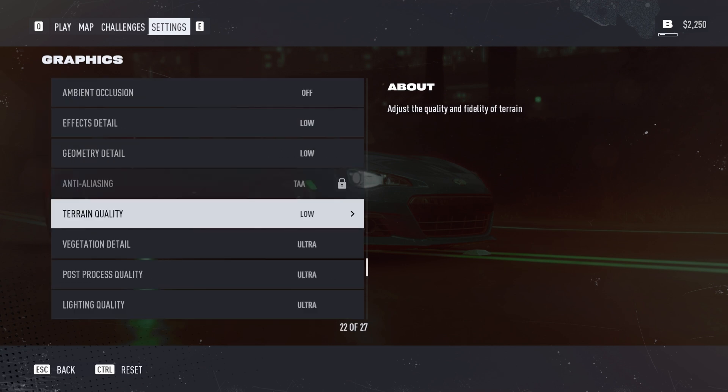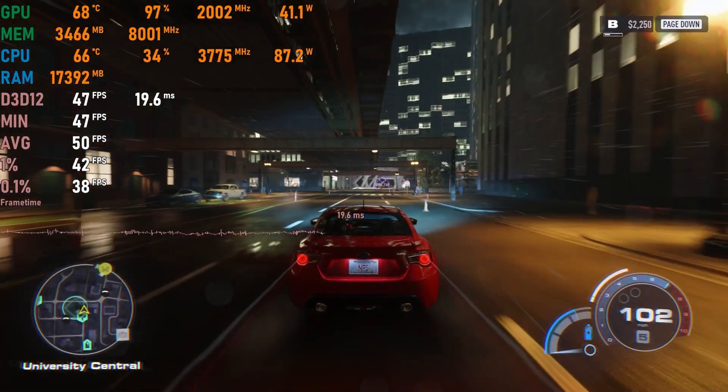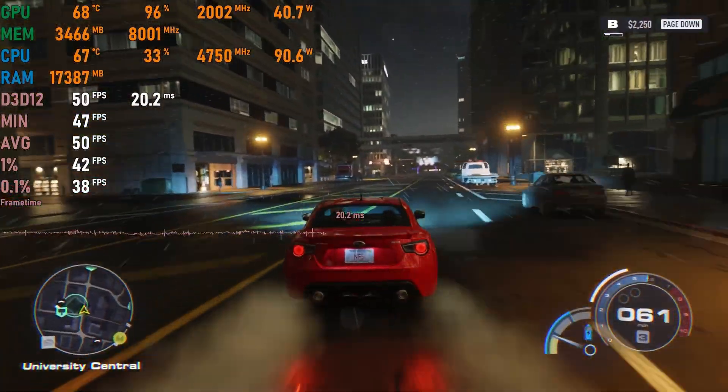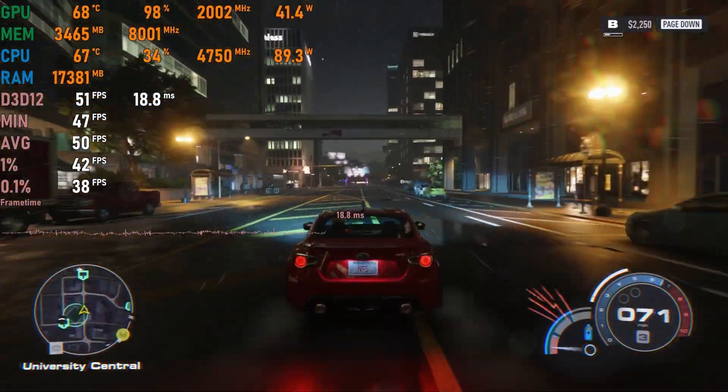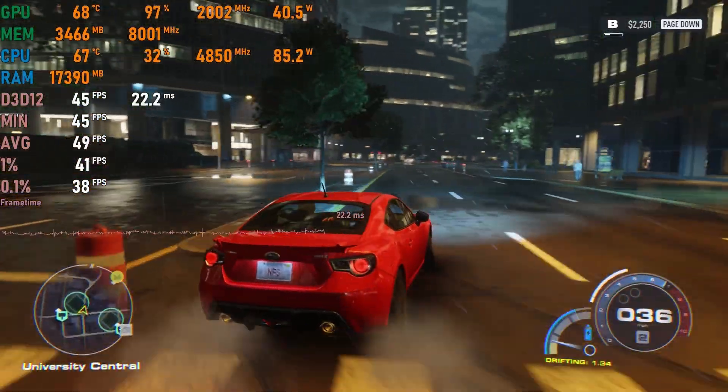Need for Speed Unbound on low settings with DLSS balanced: the game runs quite well though it doesn't look as good as previous NFS titles on low settings. We get 45 to 50 fps during gameplay, so it's playable.